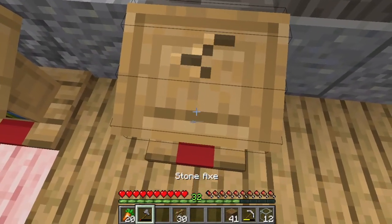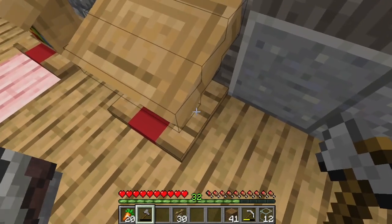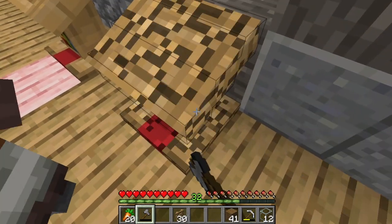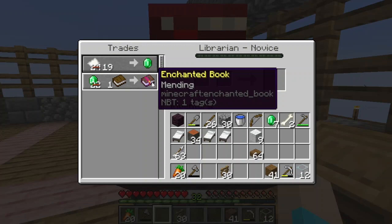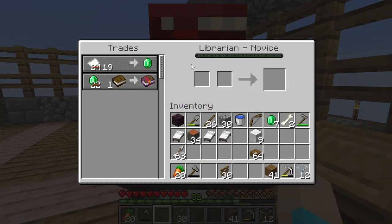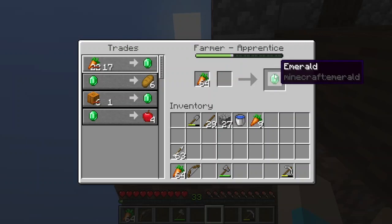Depth Strider three — it's a good one, but we don't need Depth Strider here. Not nearly as much as we need Silk Touch. Protection four — that's so good. I'm going for Silk Touch though. Mending. I have certainly already made quite a lot of preventable mistakes with my villagers.